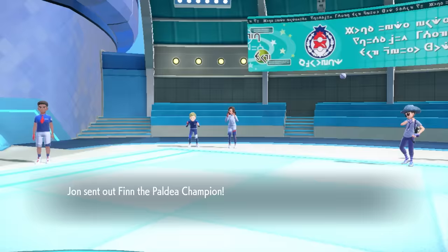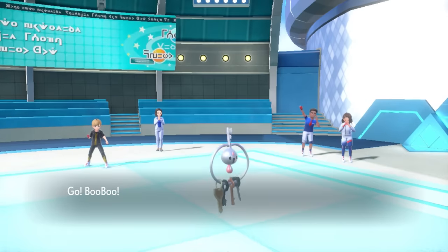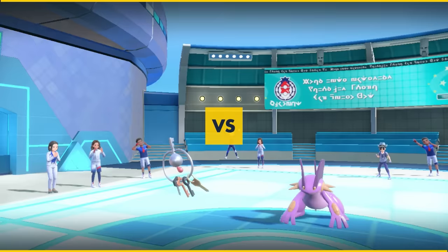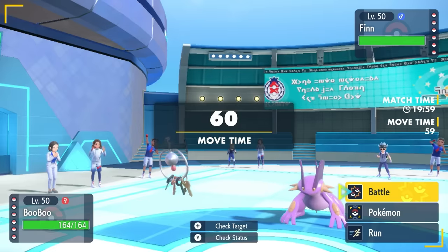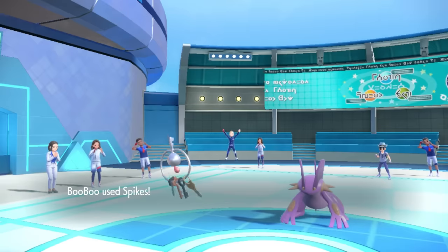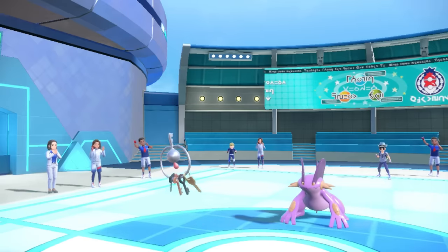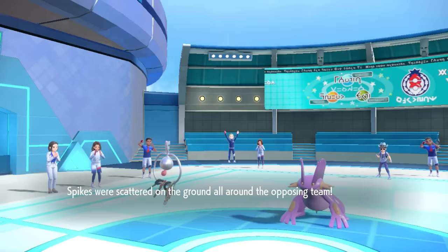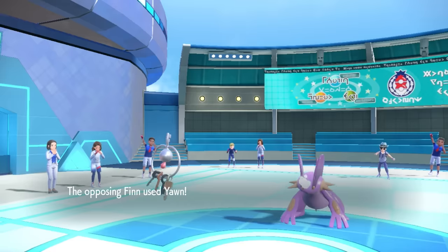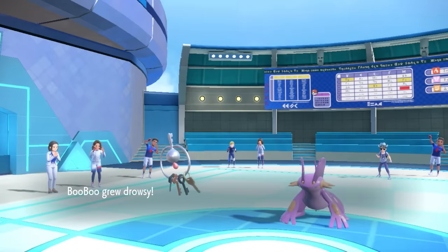My opponent is going to lead off with Swampert. I end up having a Klefki, and this is not the greatest matchup for me. Obviously this thing can Earthquake. I imagine they probably just set up Stealth Rock or go for a Flip Turn, so I decide to set down some Spikes, because if there's one thing Klefki does well, it's be annoying and break potential Focus Sashes.